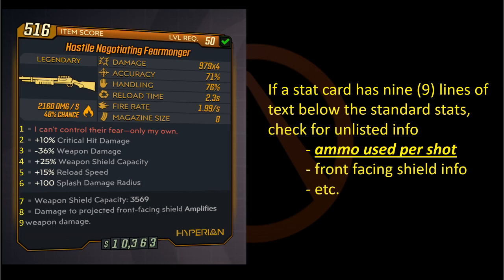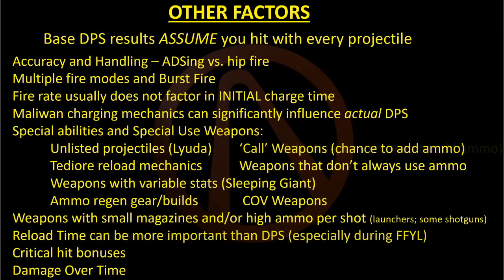So that's the unexpected thing to watch out for. Are there any other factors you need to be aware of when doing these DPS calculations? Yeah, there are a lot of them — and this is probably not even a complete list. I'm not going to go over every single one of these; you can figure most of them out. Right up there at the top, it says base DPS results assume you hit with every projectile. So if you've got small fast-moving targets, or if your accuracy and handling is so poor that you can't land every single projectile, that's going to affect your DPS — it will be less than what's calculated.